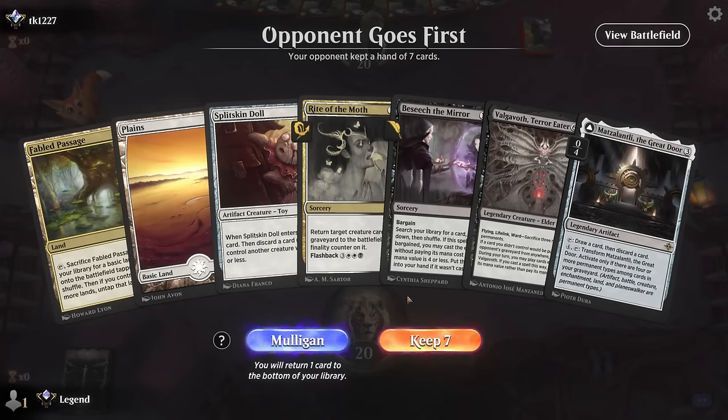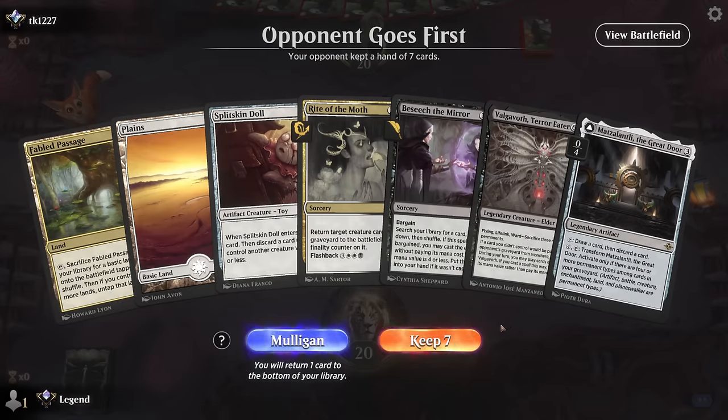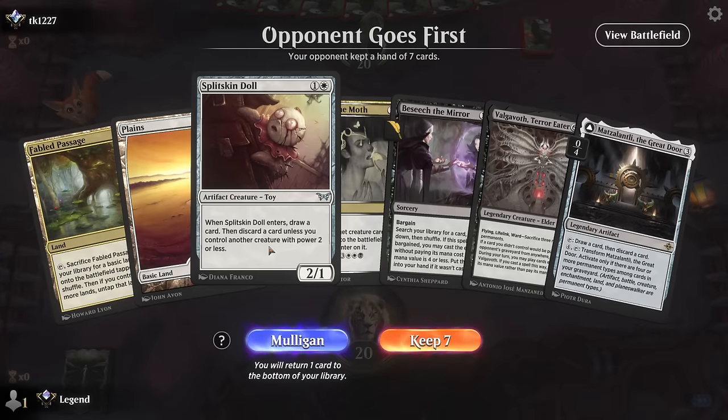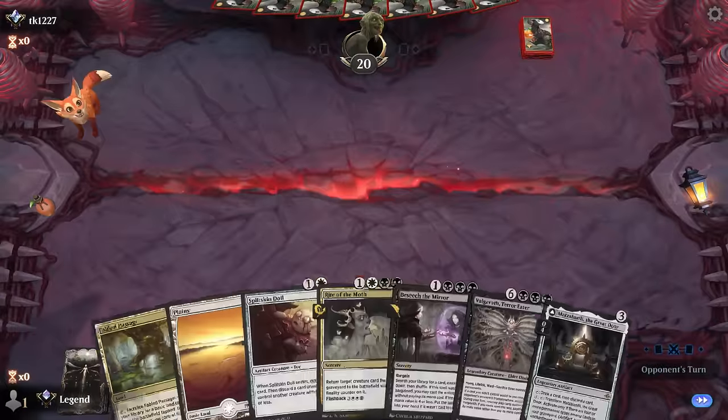Okay, we're on the draw with no early removal — could be a problem. We have Great Door as a discard outlet for Valgovoth and Rite to bring it back. Doll could also discard Valgovoth. We're a little redundant in terms of discarding and reanimating but lacking interaction and lands. On the play I think I would have kept; on the draw this feels a little slow without interaction. This hand is a bit better — keeping two lands, two removal spells. The question is whether to get rid of the Overlord or Valgovoth. Without a reanimation spell I prefer Overlord since I can impend it for four mana.